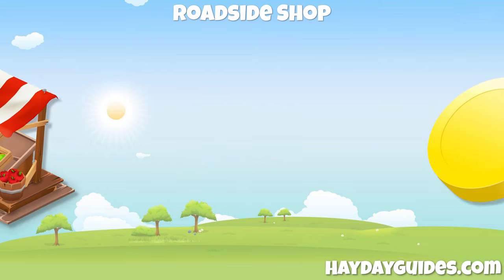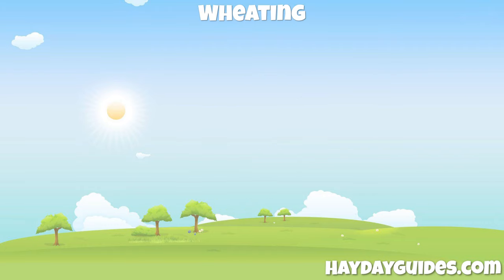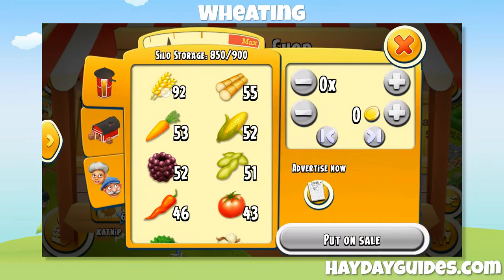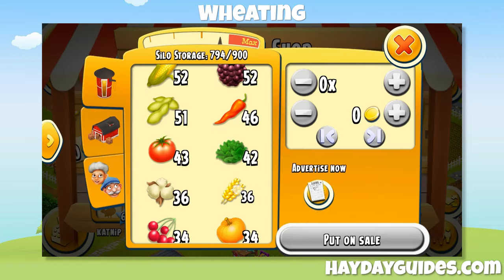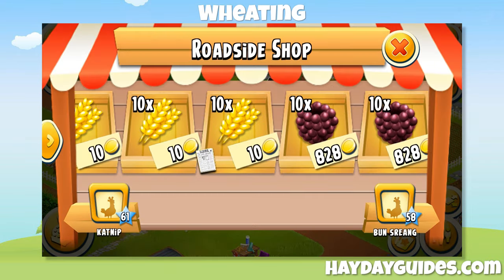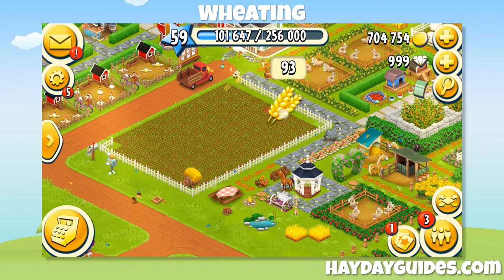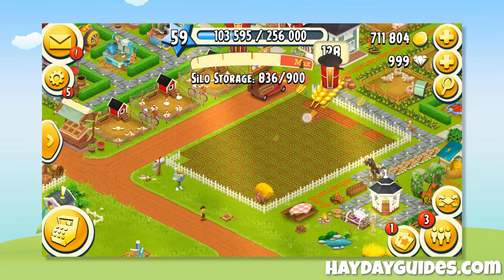There is one last technique to earn a good amount of coins with your roadside shop in Hay Day in 2021. It's usually called Wheating. Wheating is a technique where you use your farmland to grow crops — usually wheat or corn — and you want to grow a lot of it. Now, wheat and corn aren't easily sold at maximum price in your roadside shop, but with this technique it's not the wheat or corn that make the coins — it's the special items. Every time you harvest fields, you can get special items like bolts or nails. These can be sold for far more coins than wheat or corn. And since wheat and corn grow quickly, you can harvest many more fields in less time, getting more special items to sell in your roadside shop for a lot of coins.